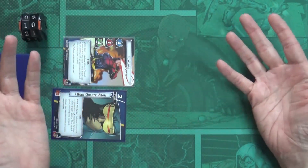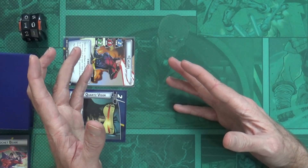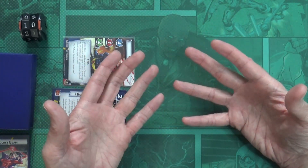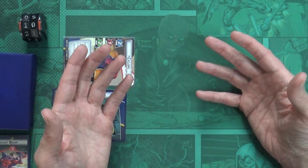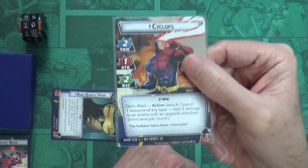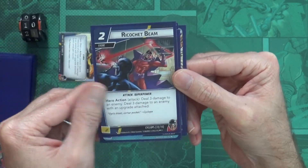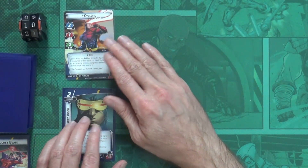Once you have no more actions you want to do, you can finish your turn. In solo, this is the end of the hero phase. At end of hero phase, you can discard any cards from hand you don't want - I have no cards so nothing to discard. Then all players draw up to their hand size. Remember it was six on the alter ego side, but now that I'm in hero form my new max hand size is five, so I draw up to five.